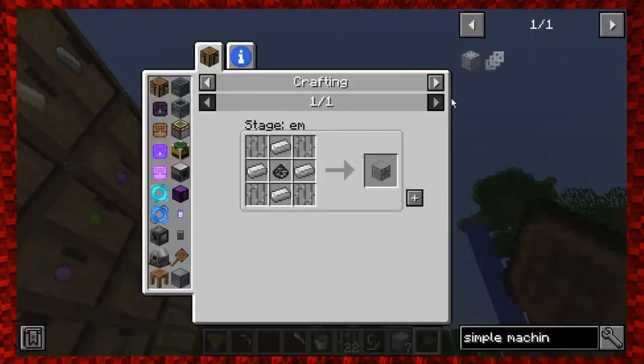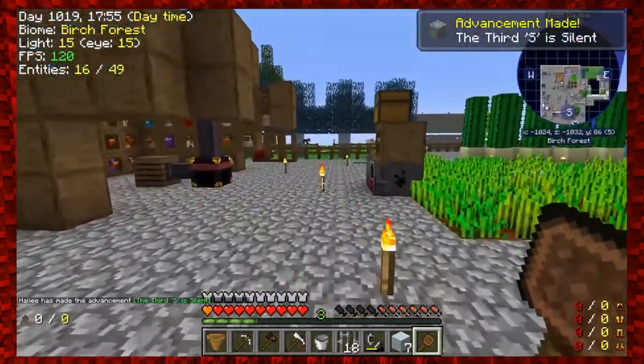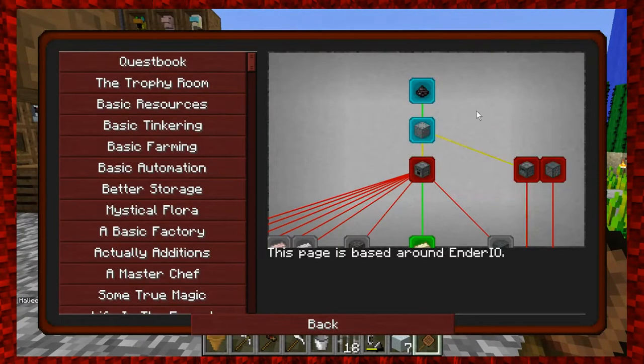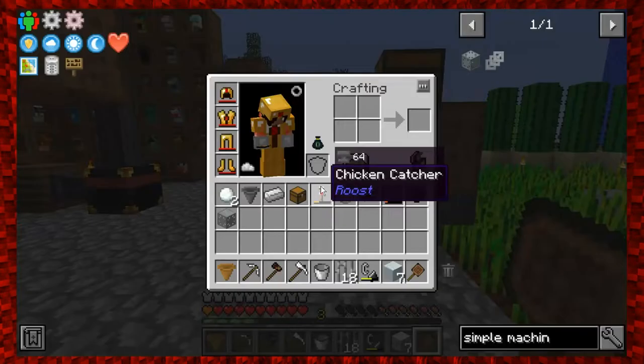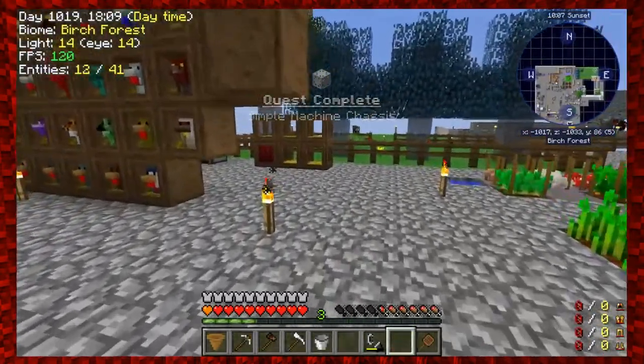Crafted it - ding! I got the first achievement there. Let's claim the quest. Now we're going to make a Simple Alloy Smelter.